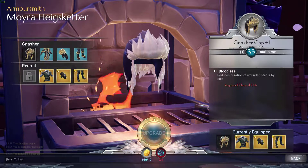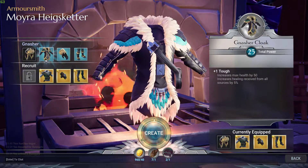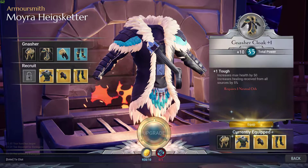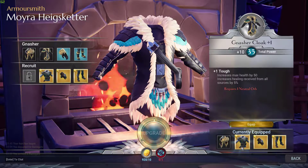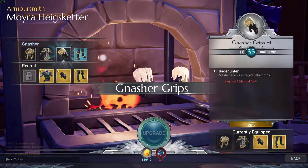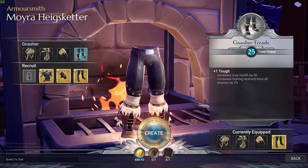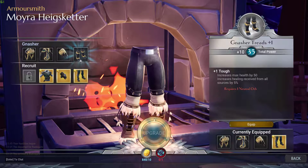Let's go ahead and make it. Plus one tough — increases max health by 50, increases healing received by 5%. Nice. What about these gloves? We got them — plus one rage hunter, plus 5% damage versus enraged behemoths. Equipping. Is there a way to compare what I'm wearing? No clue. Plus one tough again — increases max health by 50, increases healing.